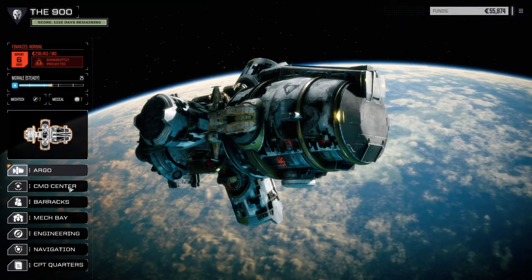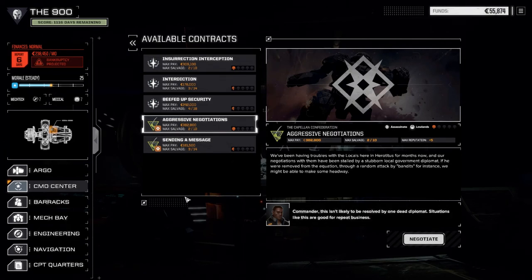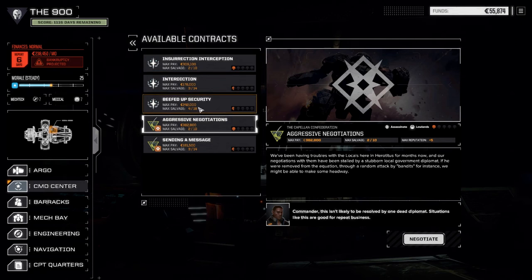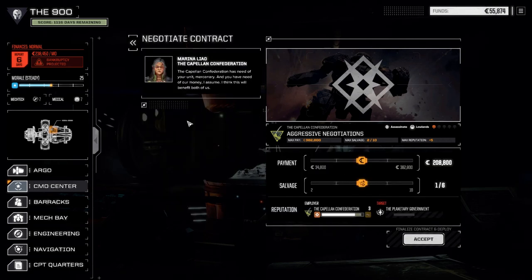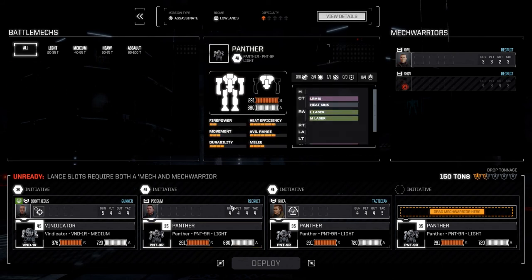Let's go to the command center and contracts. We're going to take a Capellan Confederation contract today, because a lot of these missions up here are against Capella — so let's build some rep with them first. We're going to do aggressive negotiations. It's an assassinate mission and I'm hoping for some medium mech parts, since salvage has been really hard. We'll go two-of-eight and take some cash.